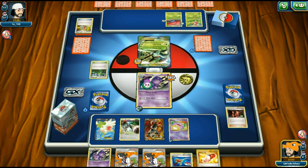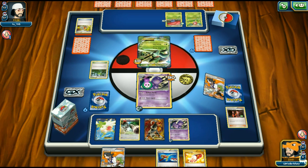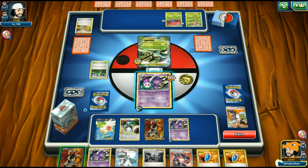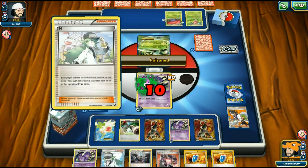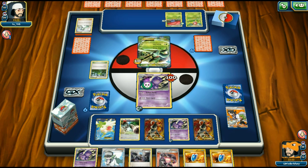We play Koffing, attach a DCE, Team Flare Grunt off the Rainbow Energy — opponent can't Aromatherapy next turn. Balloon Bomb again with double heads! We discard Acrobatics and even more energy. We've discarded so many cards at this point I don't see how the opponent can win. Another Houndoom goes down, more Team Rocket's Handiwork in hand — this deck is unstoppable right now.